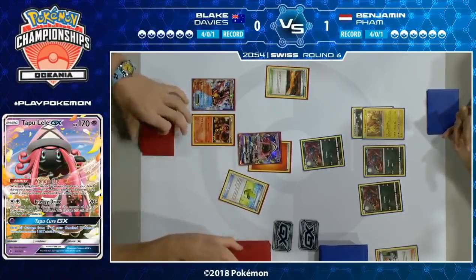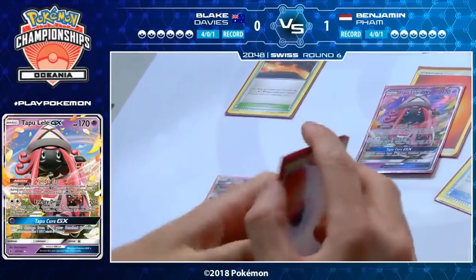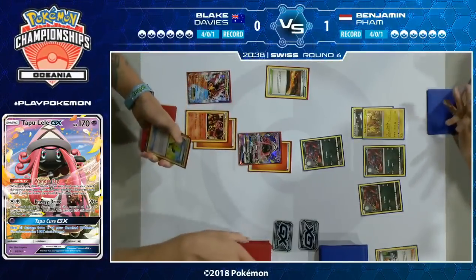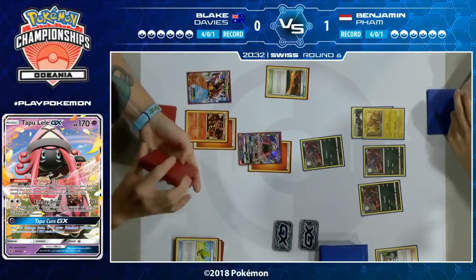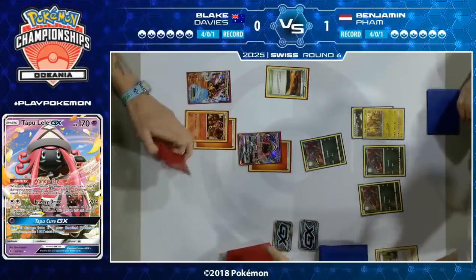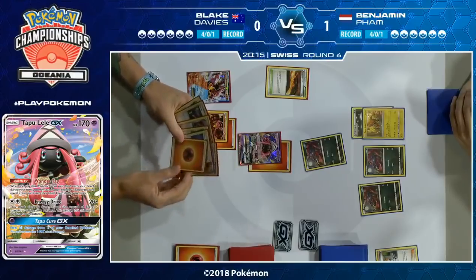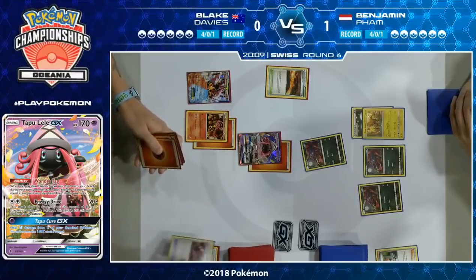Benjamin does get the Double Colorless onto Tapu Koko but is unable to get the Zorua out of the active, which means he doesn't get the Flying Flip — a little bonus for Blake, basically getting an attack before Flying Flip comes out. Blake hits his Max Elixir — he's playing 14 basic energy, so that's been happening. The safe choice is to put it on the regular Volcanion to use Power Heater this turn; there's no world where you're going to Volcanic Heat a Zorua this turn.